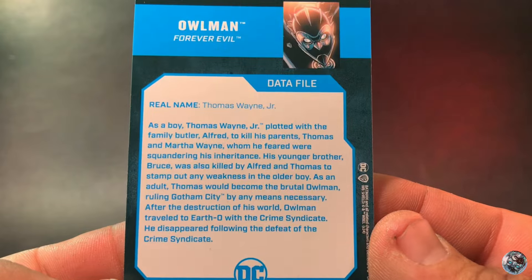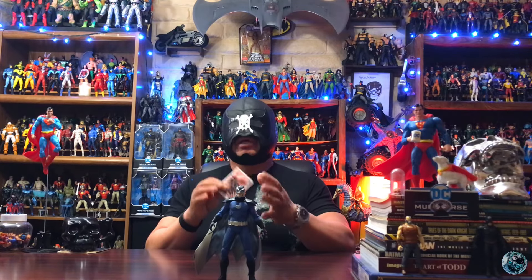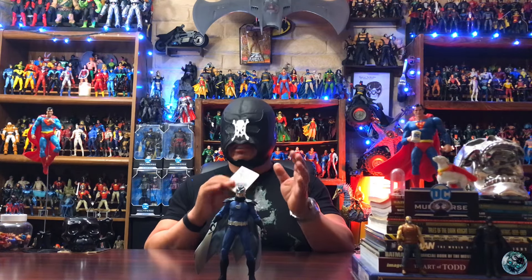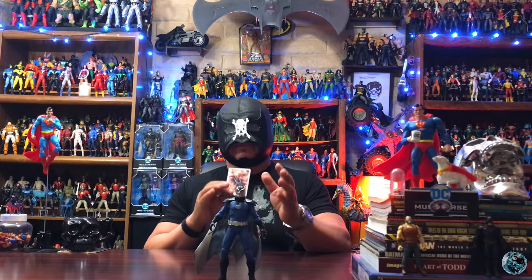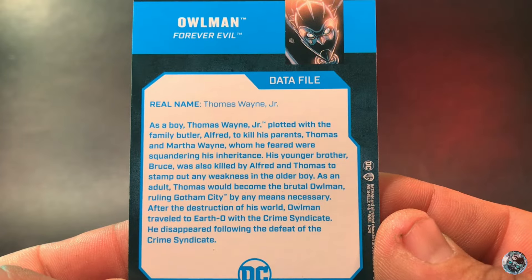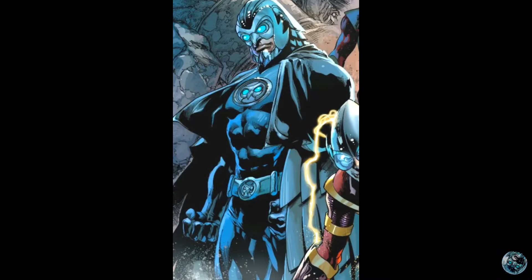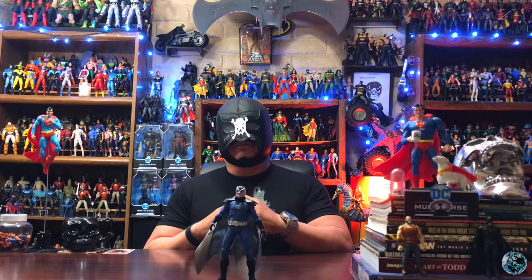On the back, you have some information. This is a version of Thomas Wayne Jr. — a little bit different from the original release, which had a different backstory. This one is darker and more sinister. This guy actually turned on his own family and ended up ending all of them, including the younger Bruce Wayne. But of course, that is from an alternate universe and storyline.